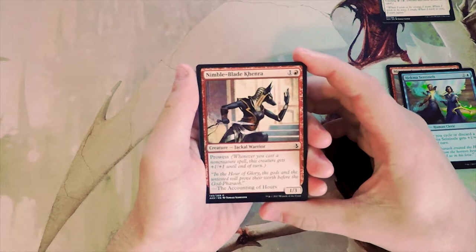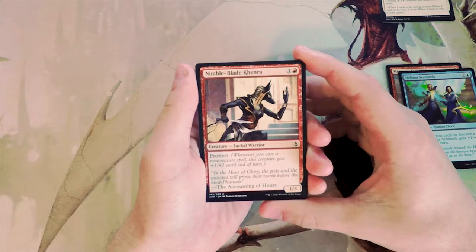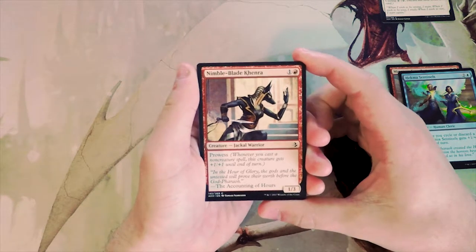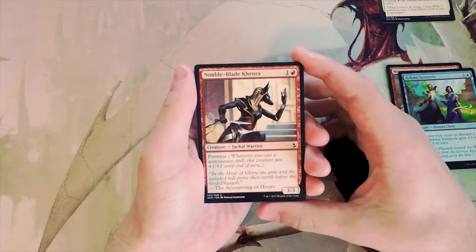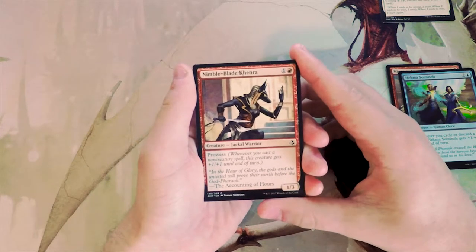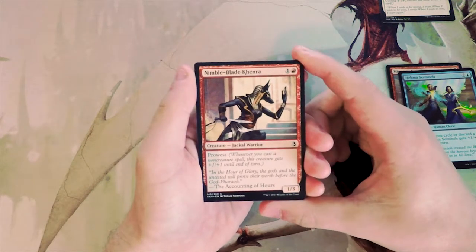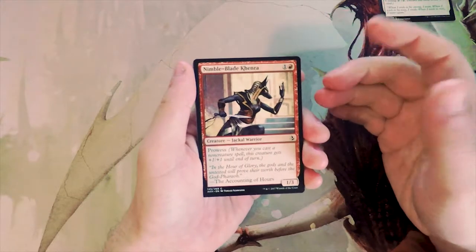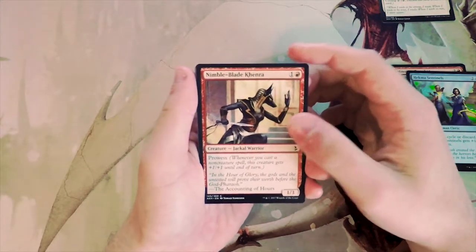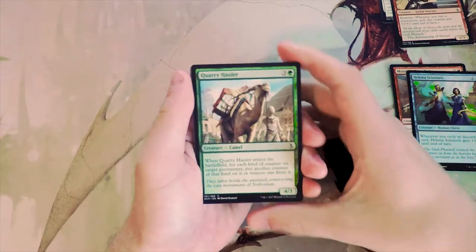Prowess means if you cast a non-creature spell, it gets +1/+1 until end of turn. It's a decent two-drop, definitely okay, but the prowess trigger more often than not isn't going to be the most powerful thing in a limited environment — you really want more creatures than instants and sorceries for the majority of decks. I like this card but definitely not up there as a first pick.